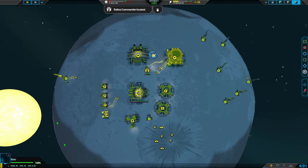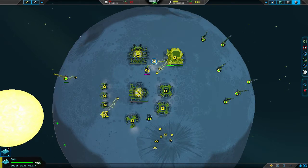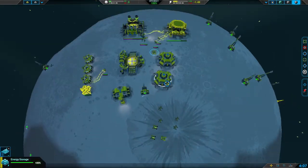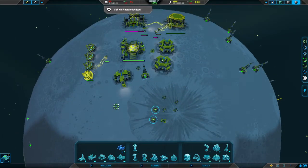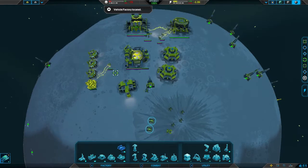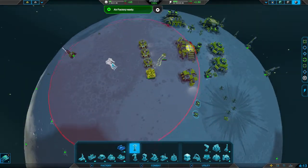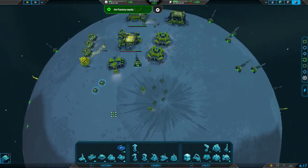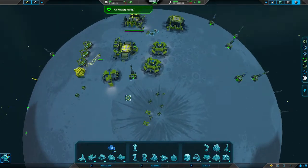I see that they have an air factory and have already built several air units, so I'm going to go ahead and put down my air factory now. The commander has very fast build time, but when you put other units on with them it speeds it up. So I've got my vehicle factory, bot factory, and air factory now — that means I can build whatever kinds of units I need.